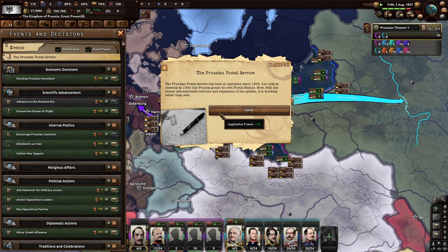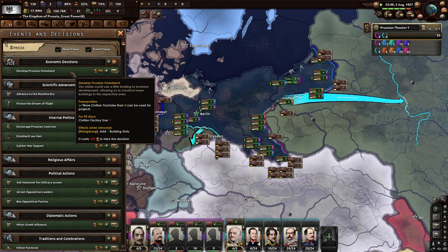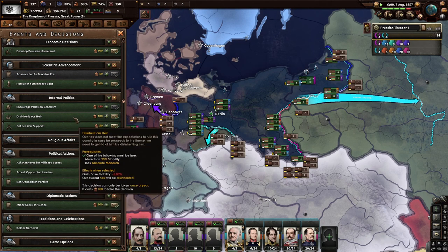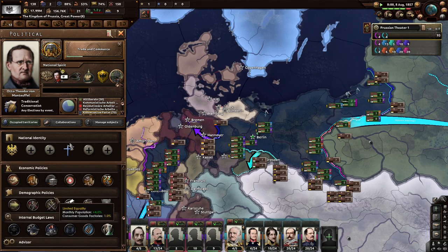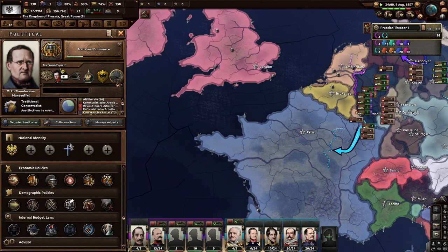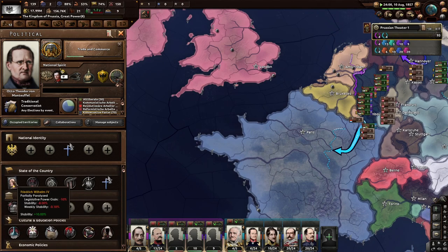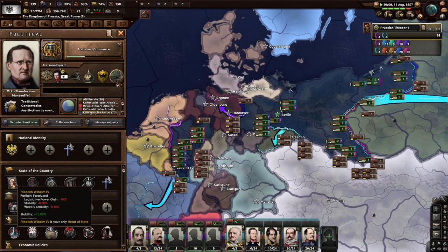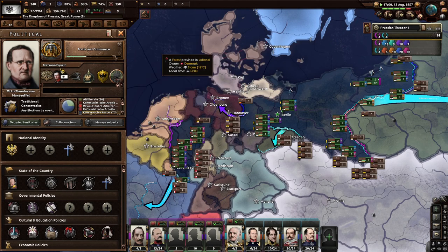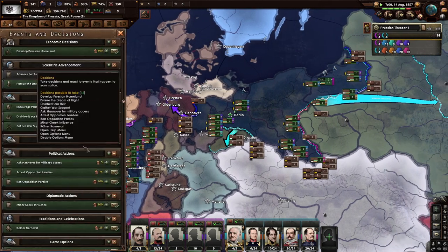The Prussian Postal Service has been in operation since 1806, but only recently as of 1850 had Prussian guidance on postal stamps. Recent administrative reforms have expanded the system and it's working better than ever. We can also develop the Prussian homeland. There's a decision to disinherit our heir — is he seriously our heir? He's partially paralyzed. Can we get rid of him? I don't like him.